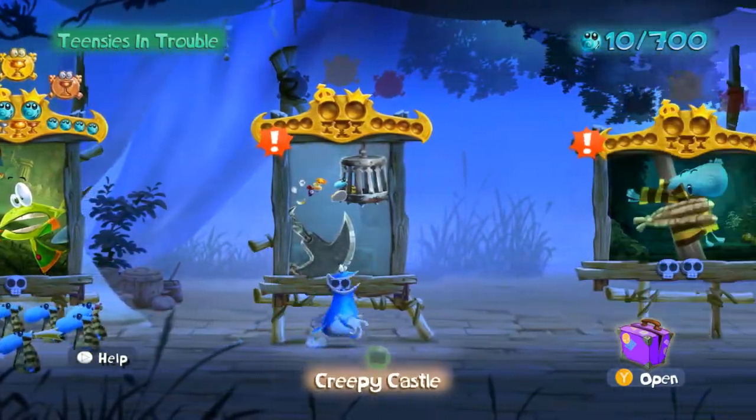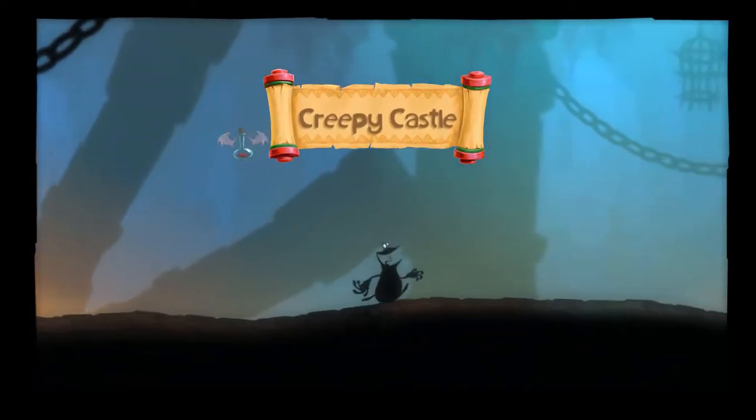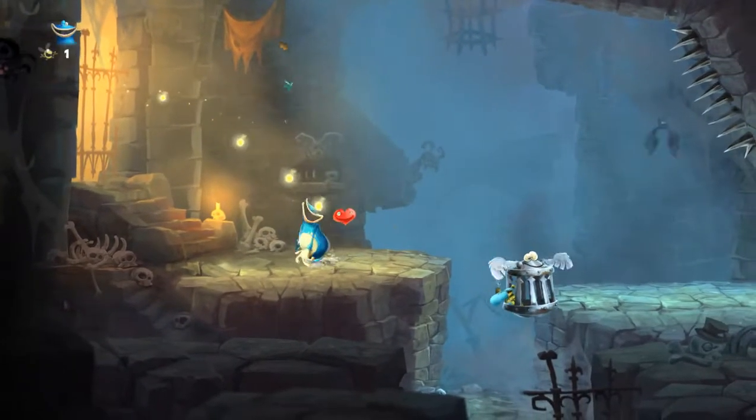Sorry about that. All right, this is a creepy castle. It is a castle and it's gonna be creepy — maybe. I mean, this explains this loading screen. You can't — oh, you can't assume control. Yeah, that's right. I'm gonna take this heart. Do I get this heart if you cheated like that? That's pretty funny.